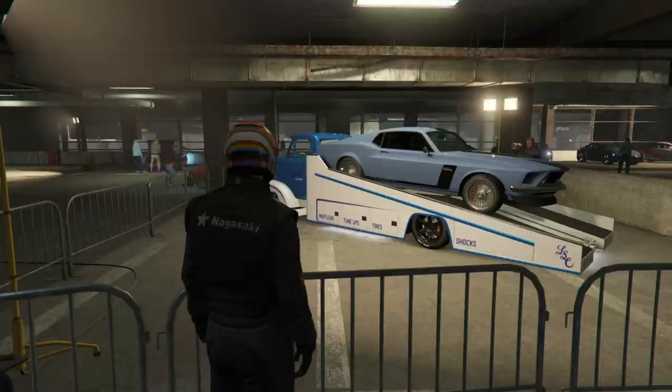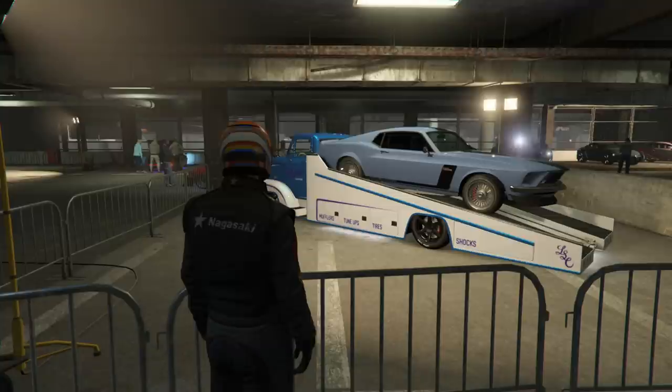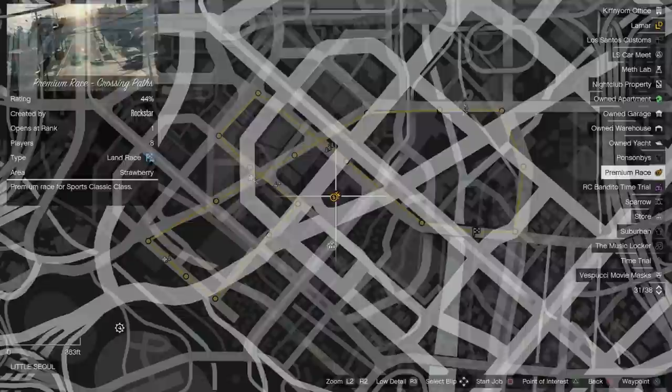The prize ride this week is the Dominator GTT, which can be won by winning an LS Car Meet race for 3 days in a row, then claiming it at the LS Car Meet Slam Truck. It's in the muscle class and normally costs just over 1.2 million dollars. It was the quickest in the muscle class for a few weeks until the ASP came along, but it's still a nice fast A tier muscle car that's relatively easy to drive too.